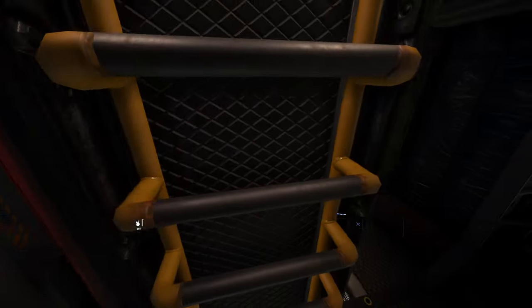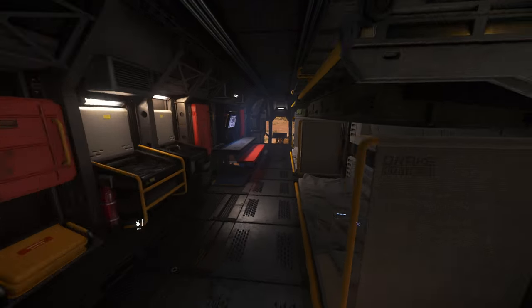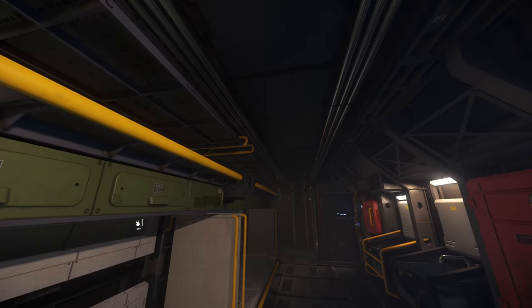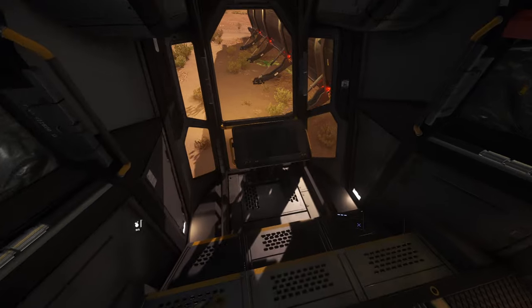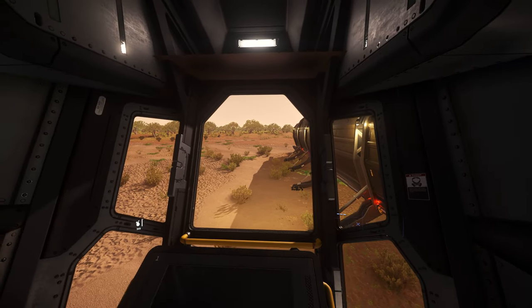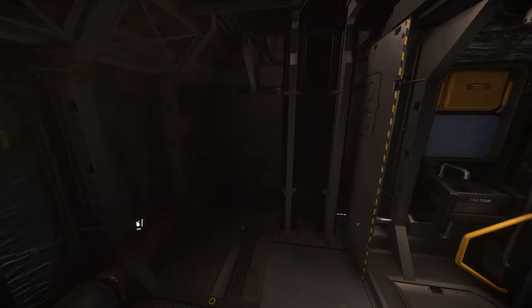The living quarters are down there. In my opinion, this is one of the best designed ships in the game — this is amazing. There's another tractor beam operator station here. As I said, this is not really a review for the Caterpillar, just a look-see video.